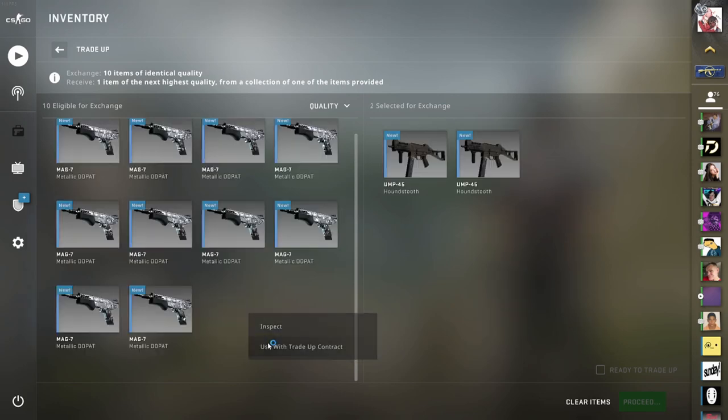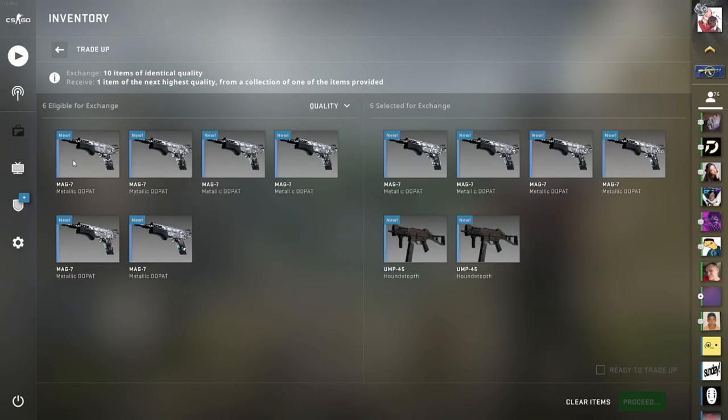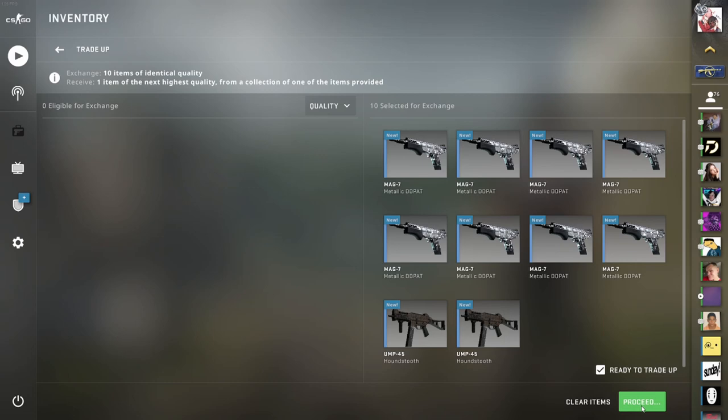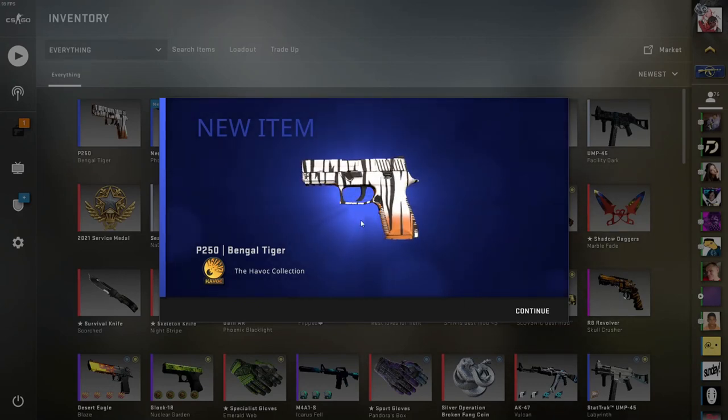We have one more to go. 3, 2, 1 — hope for the best. Please, have a collection. Nice, we got the Bengal Tiger and the white pattern as well.